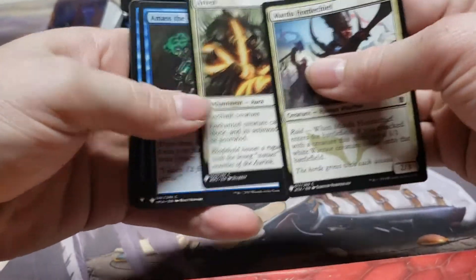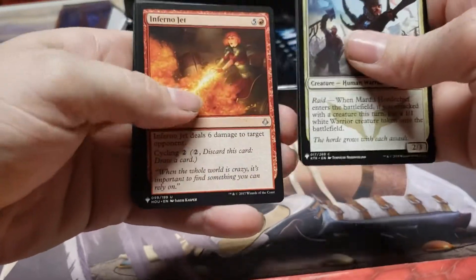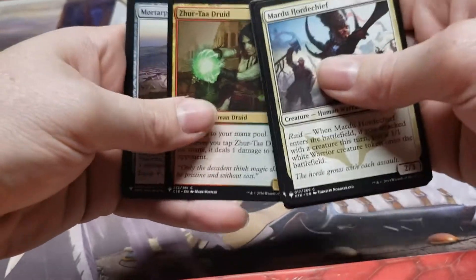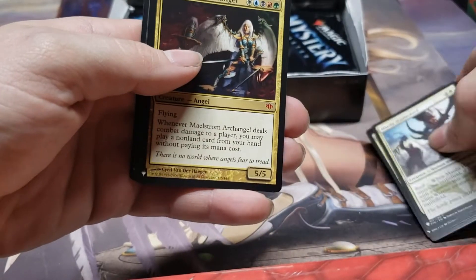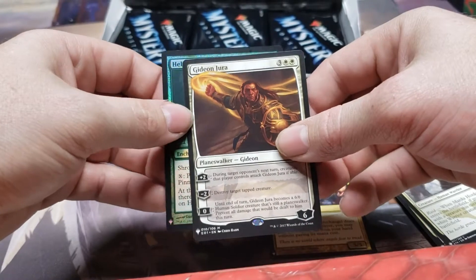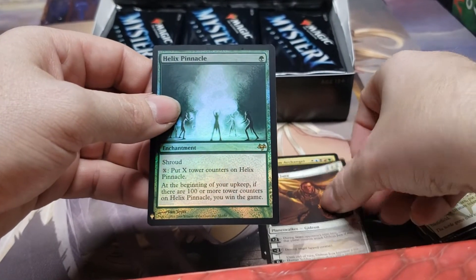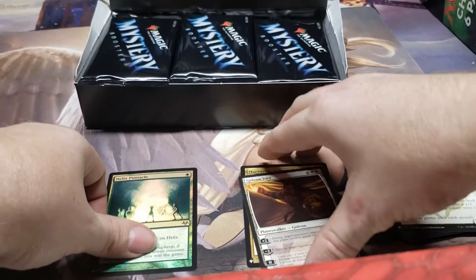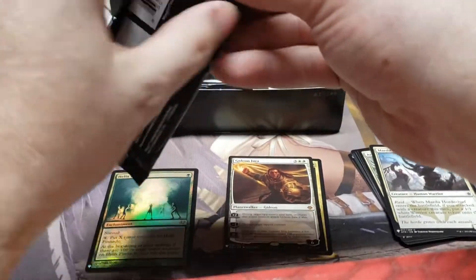We've got an Arrest, Inventor, Chrono Jet — nothing great so far. Motorpod, and a Maelstrom Angel Mythic. And a Gideon Jura — another Mythic. Two Mythics in that one, and then a Helix Pinnacle Foil in the back. That's a foil rare. So much value in this set — just like that. Two Mythics and a foil rare in the back.